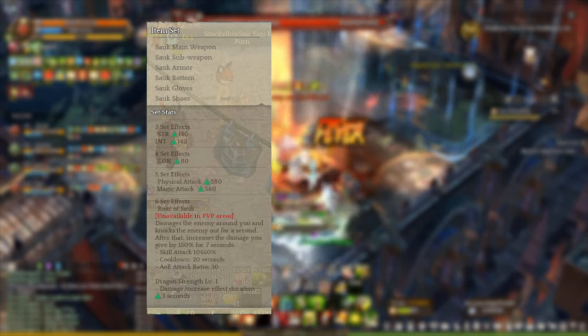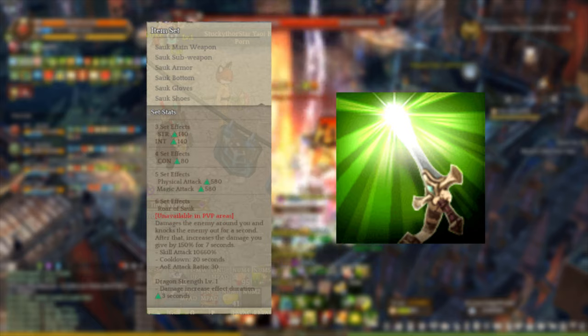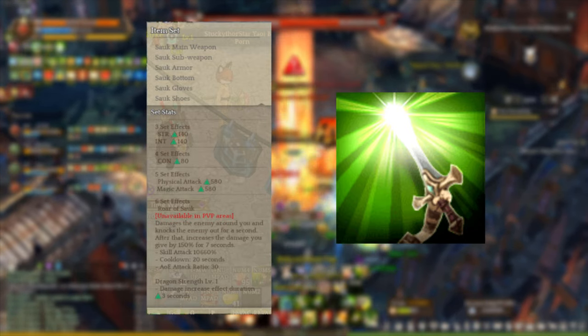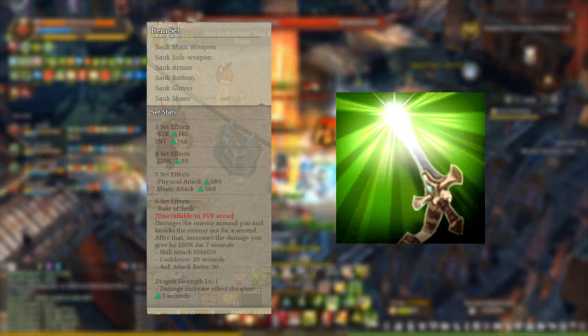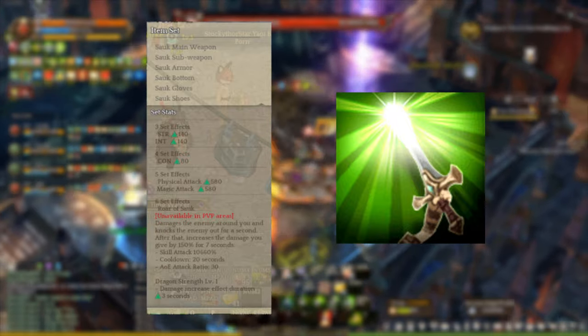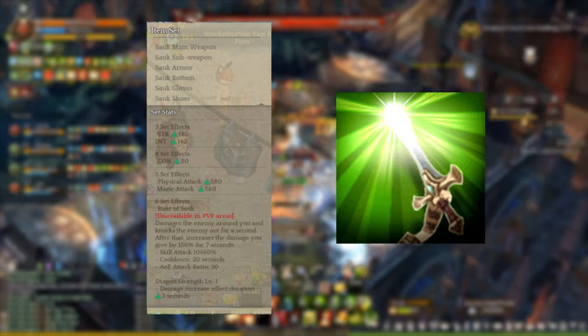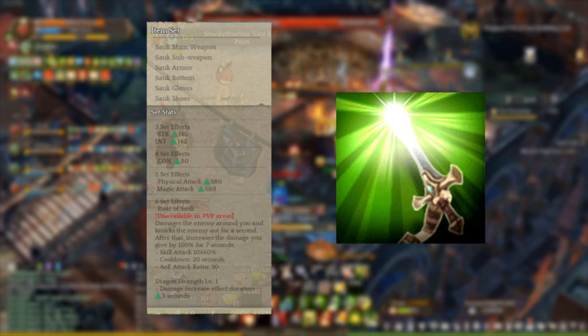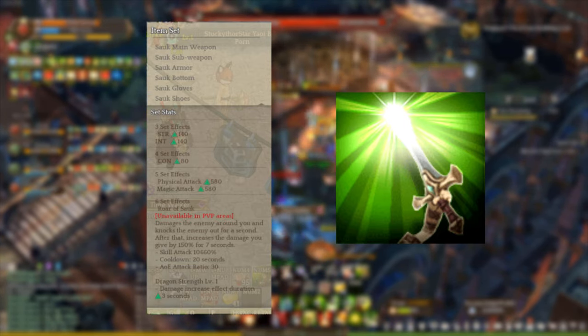Now for the 6 set effect, you are going to get a skill called Rotor Souls which increases your damage output by 150% for 7 seconds. You are also getting a skill effect that does damage around 10,000 with 60% area attack ratio and a 20 second cooldown. With plus 3 Borontus Teals, you are going to get Dragon Strength level 1, which increases the duration of the damage bonus by 3 seconds.